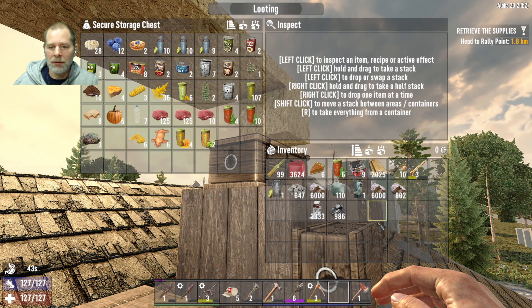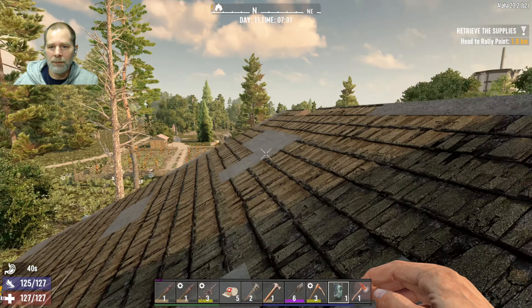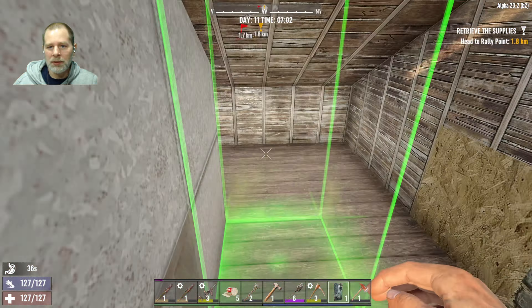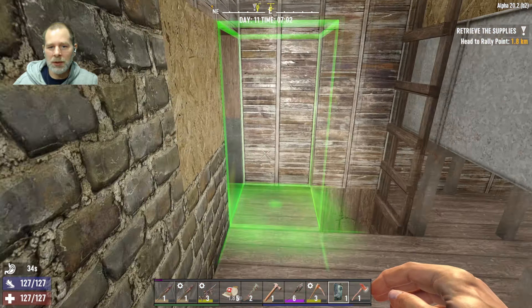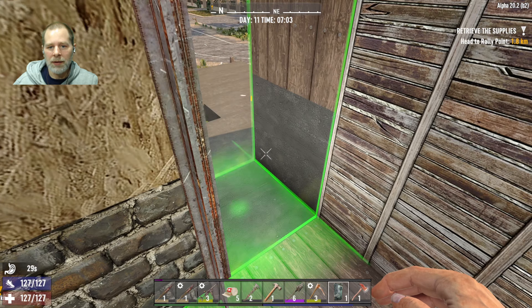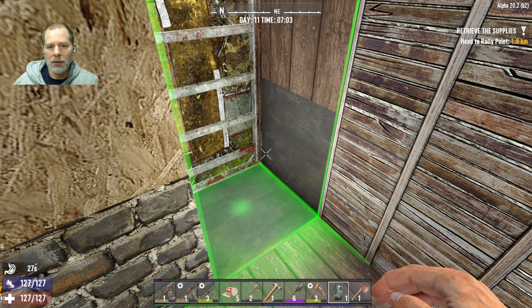We have our door too — let's put our door in here. I think what we'll do is put something other than this, probably a stairway that comes up. Let's see if we can get this placed — I think that's how we want it, like that.